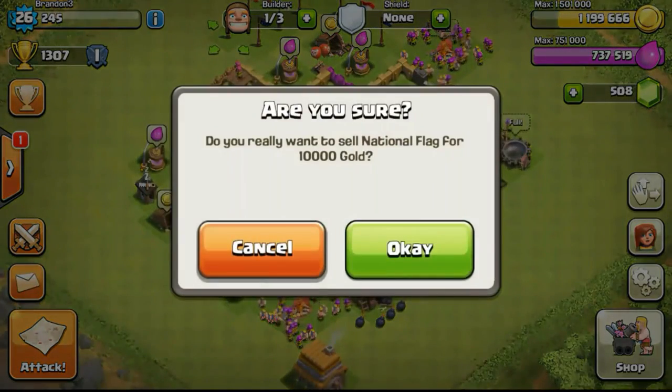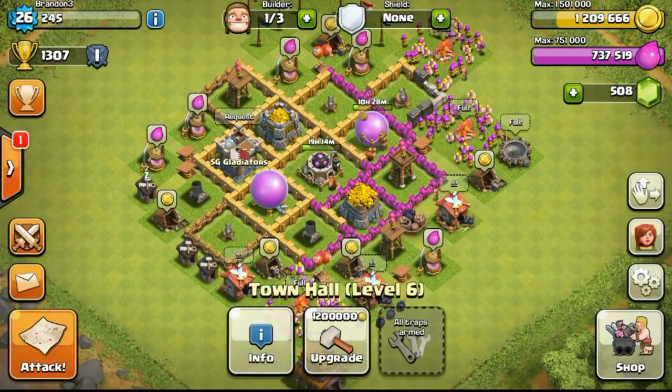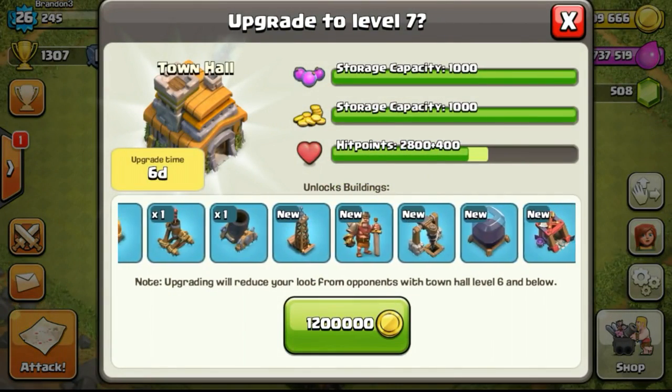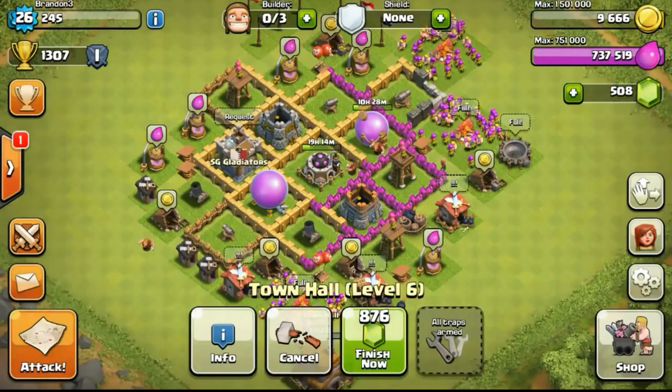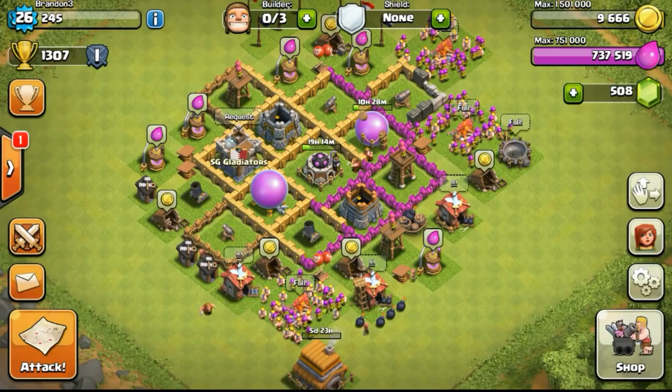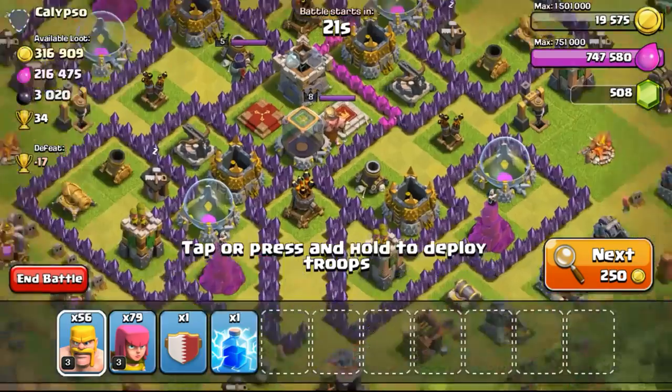Now upgrading some of the walls and calculating it out. Had to sell one of the decorations because I overspent a little — but that was actually pre-planned. Going ahead to upgrade to Town Hall 7, spending that 1.2 million gold. In just 6 days, we will be able to get to Town Hall 7.